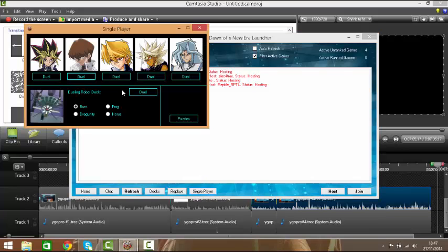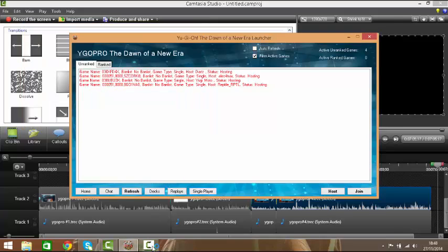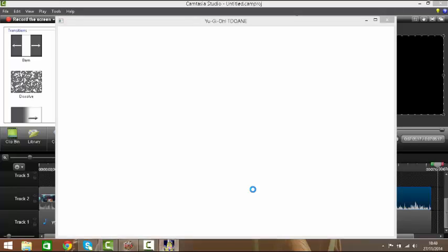Now we're going to click on single player down here. You get to do any of these ones — you get to do Marek, Joey, Kaiba, or Yugi, Yugi obviously being the most powerful. Or the Dueling robot deck — you get to do either the front deck, the Horus deck, the Dragonity deck, or the burn deck. We're going to go against Joey. I'm not going to do the whole duel because I don't want to waste too much time, because this video is going to be very long.